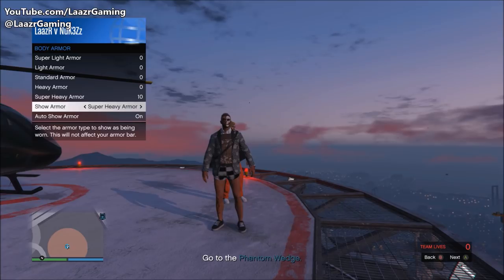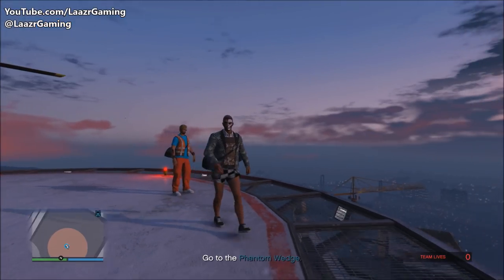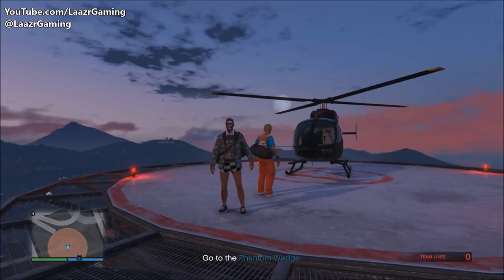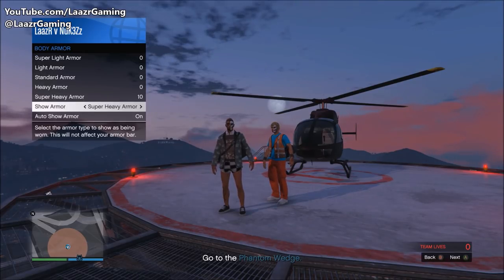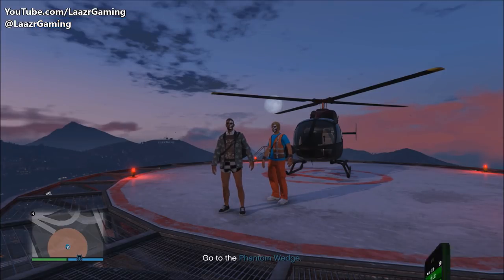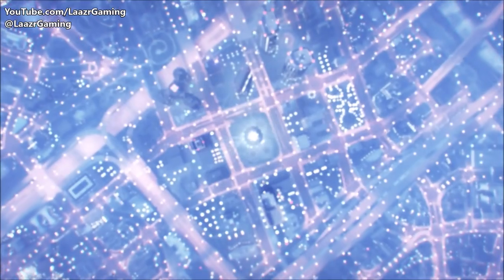As you can see right here, my character is now wearing the body armor on my checkerboard outfit, which is the one I want the duffel bag on. Just going through the method one more time: pull up your interaction menu, go down to inventory, select any body armor you currently own, go down to show body armor, and make sure you're showing any of the body armors you've got equipped. From here, pull up your phone and simply quit the mission.